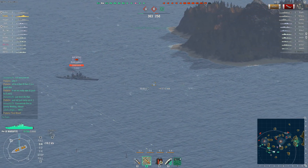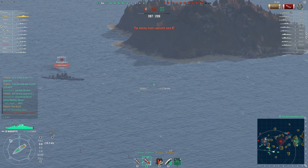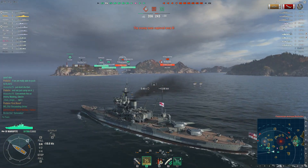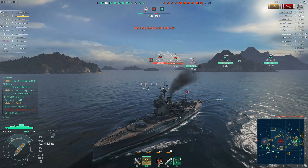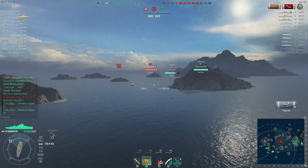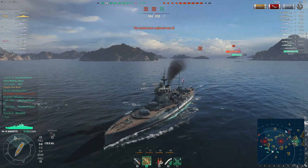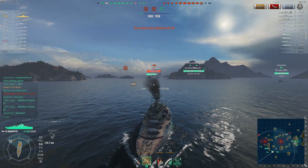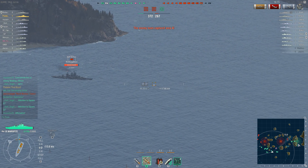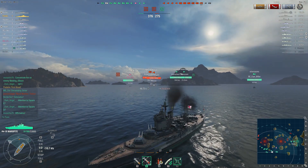The friendly destroyer at B was pushed back so they are losing that point. It's not looking so great at A but with the massive force incoming they should take A even if it takes a bit longer. Those destroyers are probably trying to intercept some of the battleships. The enemies might be committing quite a force to actually get C, so I think this cruiser might be better off retreating towards the main fleet.